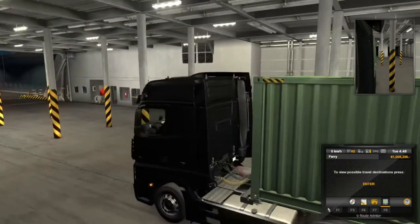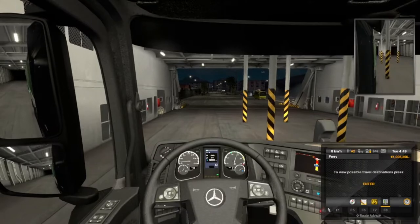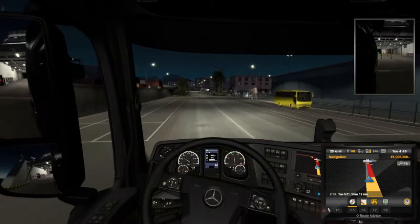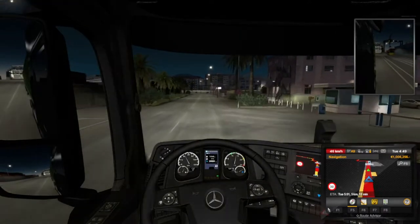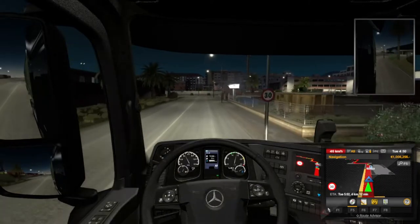We're taking a nice Mercedes across, just carrying some truck rims. Let's make our way to the destination. This job may have cost us, but we needed to get across here to the main island - that was the whole idea of this, to be honest with you.